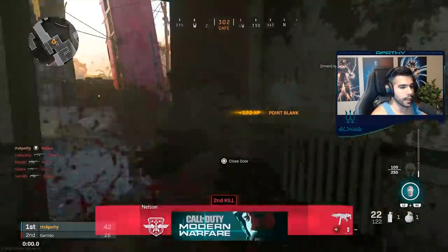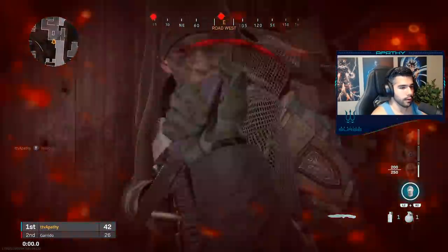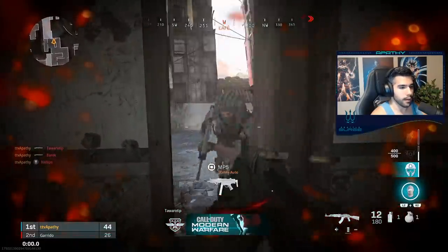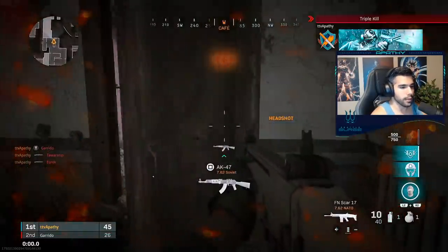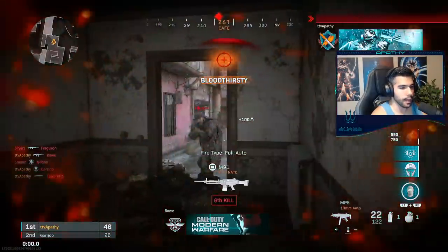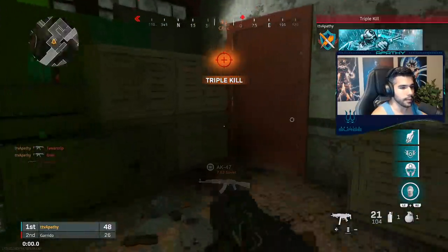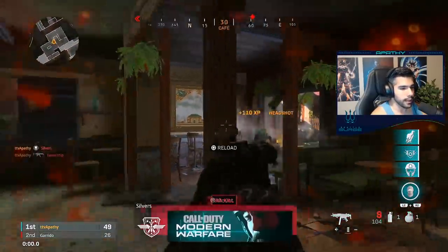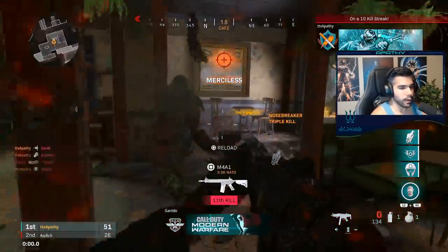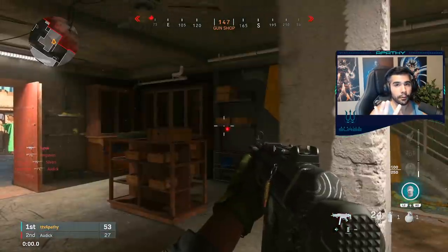Something you can really do that's actually good is close the door. What you want to do is have the door closed, then simply open it and challenge right away. You can use this technique a lot of the time — you simply want to break the door open and just instantly challenge somebody. It's sort of a camera. Like I said earlier about cameraing, usually you'll be able to react first.